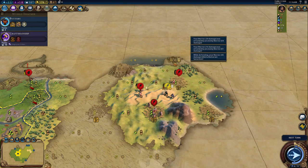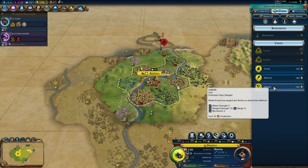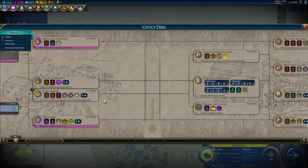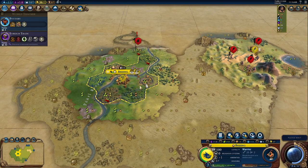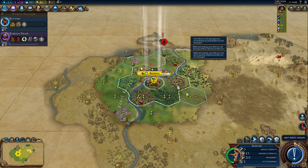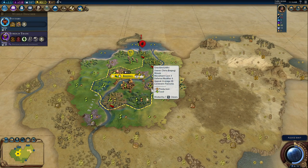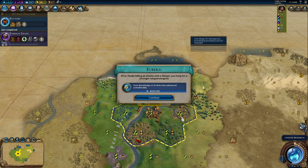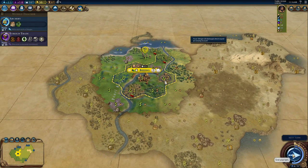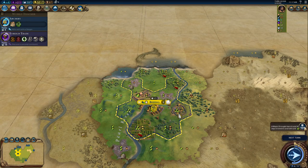Let's kill the camp and lose the Warrior — that's the only thing I can do, otherwise I'll be overwhelmed. Actually, Craftsmanship is not my goal; I want to go to Early Empire first. I need to kill the barbarians before they reach my capital. They also give a very good boost for Archery, which I need — so after Pottery it goes directly to Archery. In six turns we're going to have an Archer.